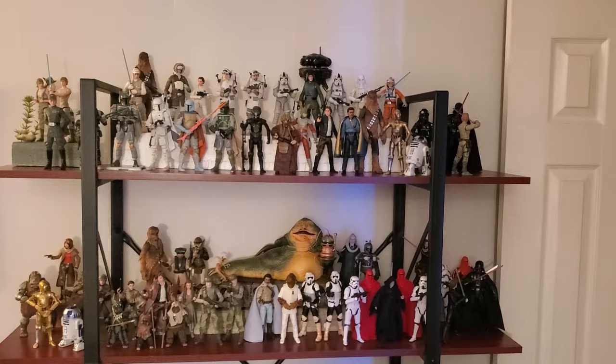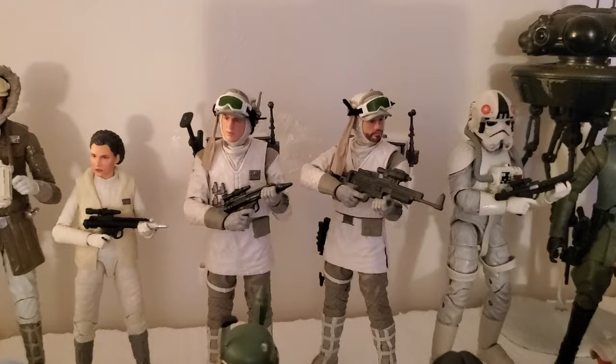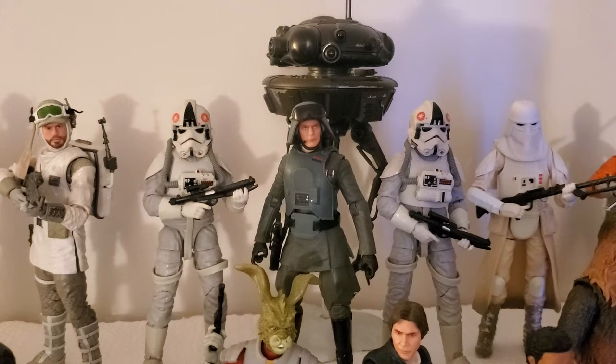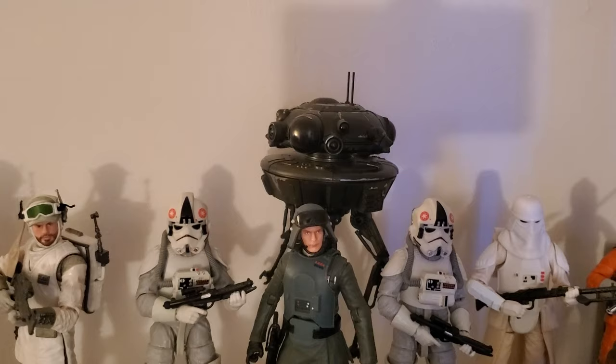And jumping over to this shelf, I will just start up top with Hoth, since that's the first thing we really see in Empire. So I've got Han and Luke and Chewie, and I actually weathered Han's binoculars and painted them to make them look a little more lifelike. Leia, a couple of Hoth Troopers there, and then Veers flanked by a couple of AT-AT Drivers. And then the probe droid — that was my very first figure, that's what started it all. And then a Snow Trooper and then Snowspeeder Luke.